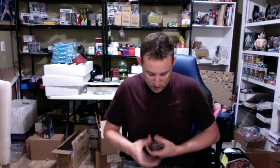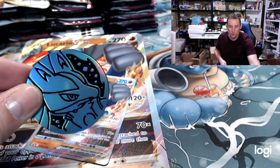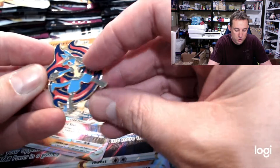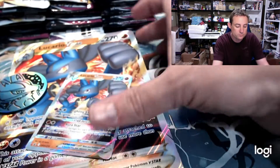You get six really good packs from these, a sweet promo of Lucario, the giant card, the V-Star, the big blue coin, a V-Star marker, and my favorite part of the box — the pin. It's a cool little pin. I thought it spun like the Pikachu one did, but it doesn't. I still like it.